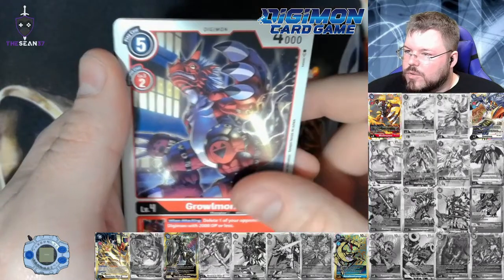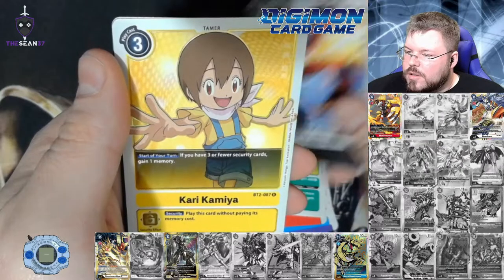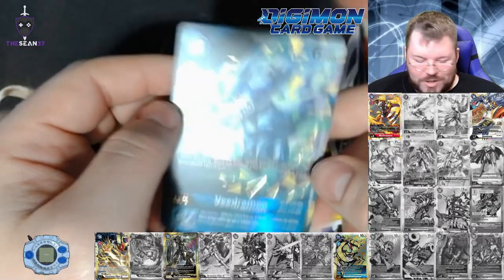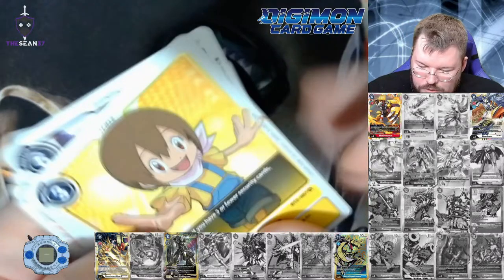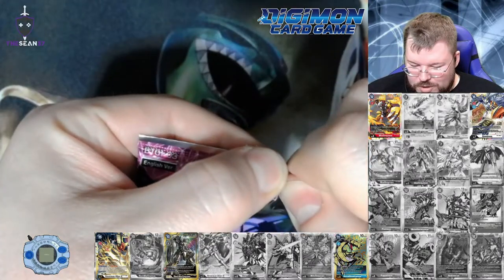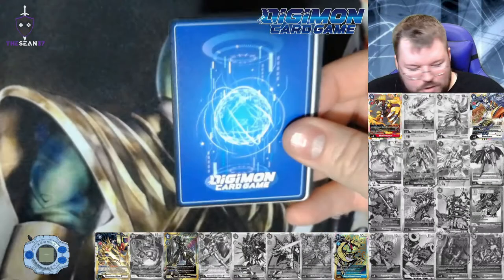Volcanic Dramon, Graumon, Freemon, Mega Dramon, another Kari rare, and Vidramon. Wow — another alternate art Vidramon secret rare. I will take it, very cool. There are a bunch of other things we would rather have, but there are also a lot worse things we could get out of this box. That's funny — getting two secret alternate arts back-to-back.